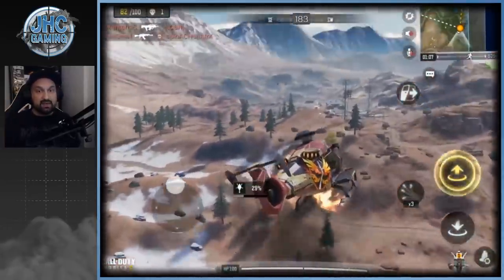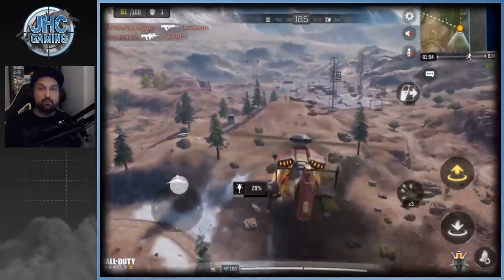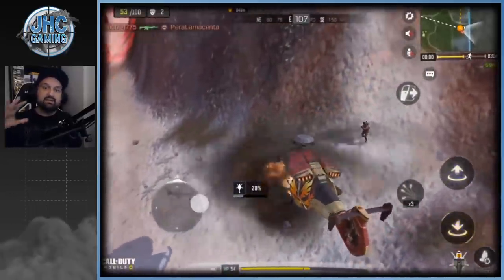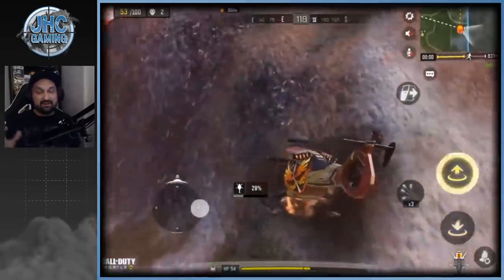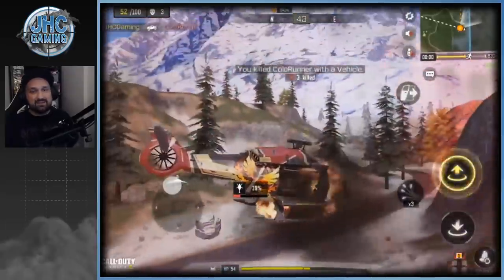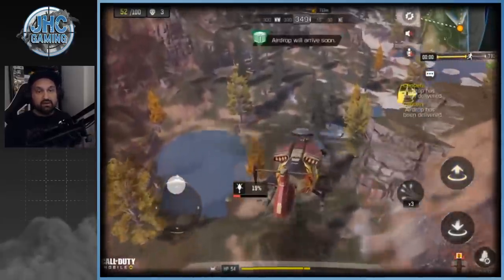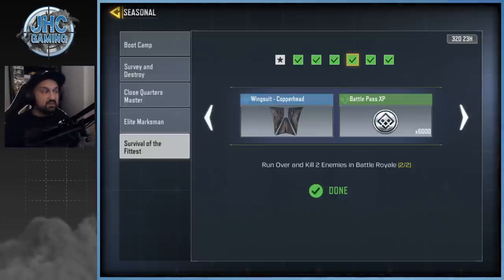My chopper was badly damaged so I went back to Countdown for a brand new one, then did it again — shot another bot at the border, then tried to smash it. My chopper was at 19% but I got the kill. I went to the water, killed myself, and the challenge was over. You can do both kills in the same game — all you need is a chopper, a weapon, and bots to spawn on you. Some say the ORV or quad vehicles work too; use whatever you're comfortable with.